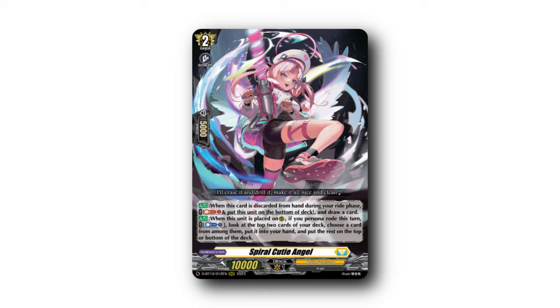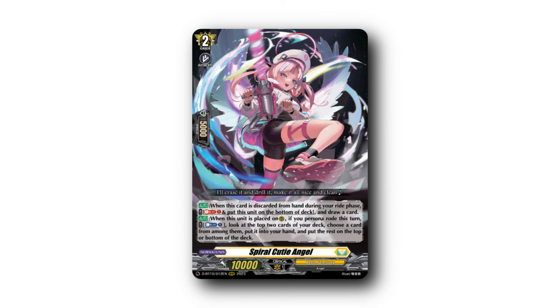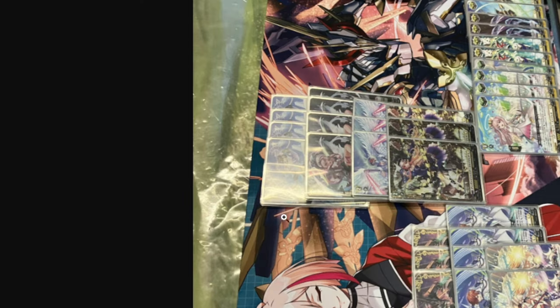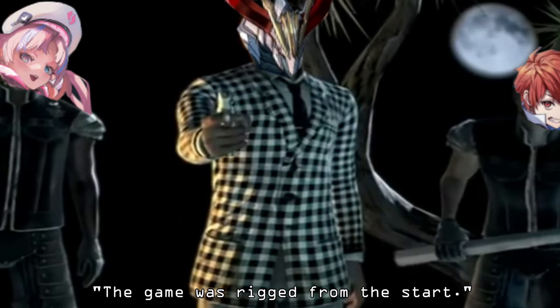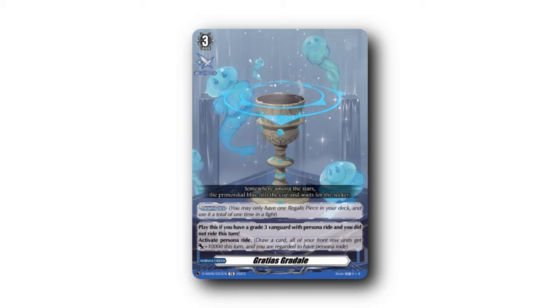Spiral Cutie Angel refunds your ride-up ditches, but you may run into soul problems or rideline incompatibility — use at your own risk. The topdeck check is actually quite useful too; capitalizing on the triple drive gives you more reason to legally get your crits to the top. Karatius Cordail is your fourth Persona Ride — very cool. It sadly does increase soul, but it helps with Persona consistency.